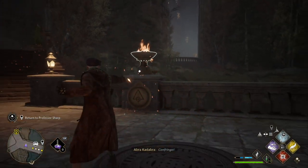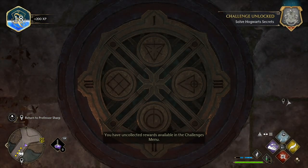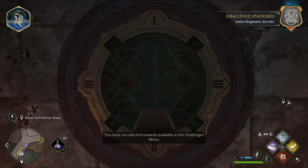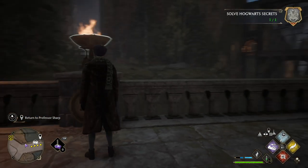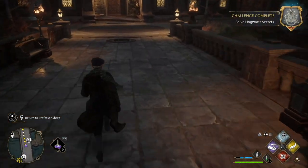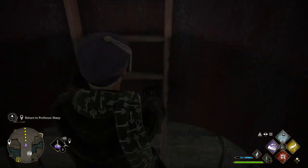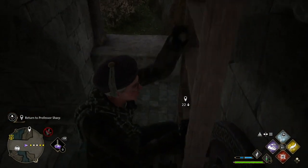Once you turn them to their corresponding numbers, this manhole right here opens up and there's a ladder that leads you down. All you have to do is run back, go down the ladder, and there's a bunch of treasure chests down there that you can check out.